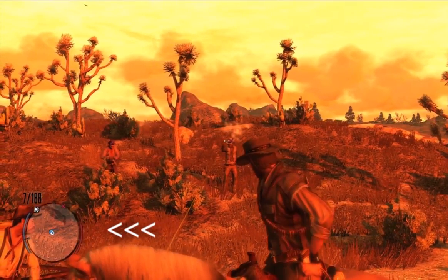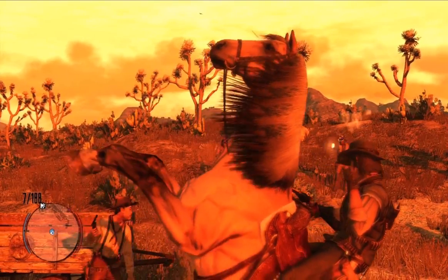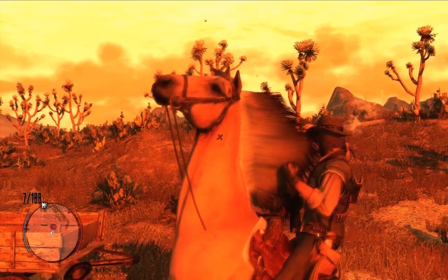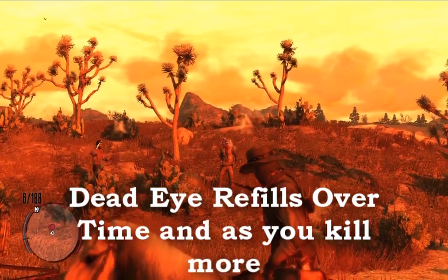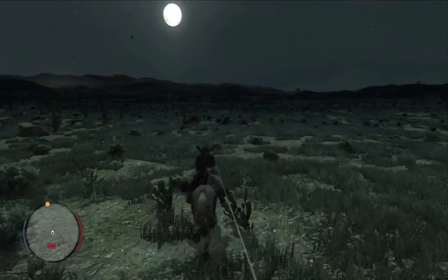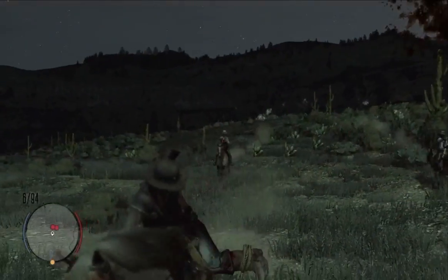As you use the slowing-down-time effect, that meter will drain. In order to refill it, it refills slowly over time and also refills as you kill more enemies. You can also purchase items in the general store which will give you more Dead Eye.